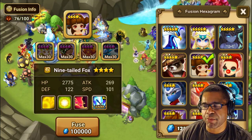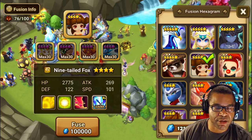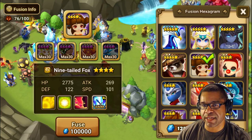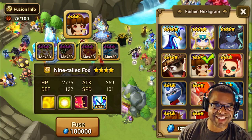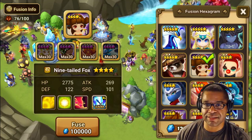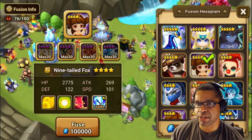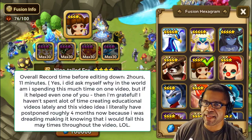Last up is Arang, the wind nine-tail fox - one I probably wouldn't lean into investing in. The main nine-tail fox units people consider are Soha (water) and Shiwa (fire). Soha's third skill is a 100% AoE strip by default, so you don't need to skill it up for the activation rate - skilling up just adds damage and cooldown reduction. Shiwa already has a very low three-turn cooldown on her third skill and provides multi-hits for necropolis. Overall, not something you really need to invest in.